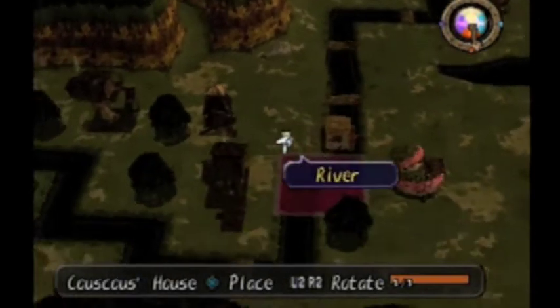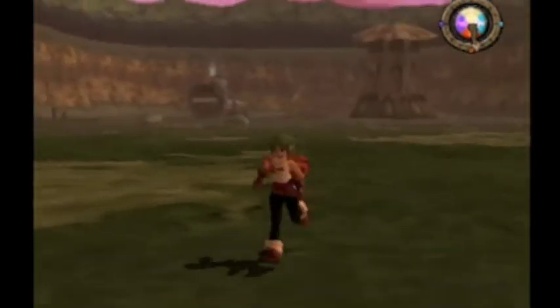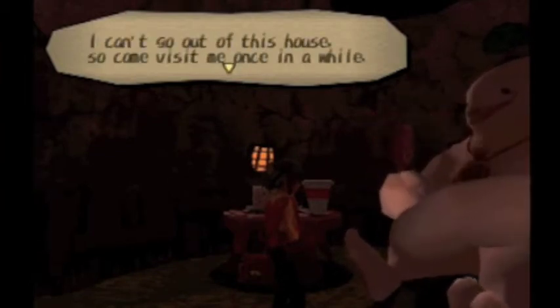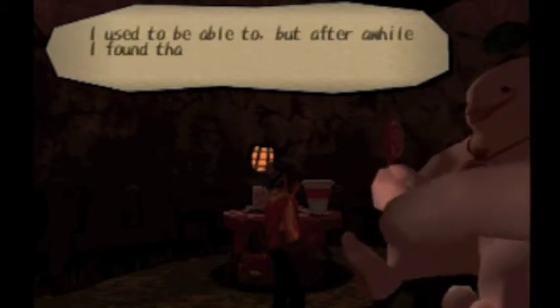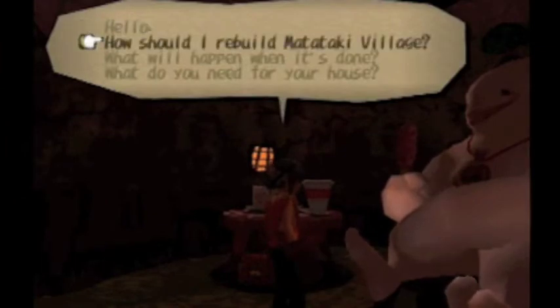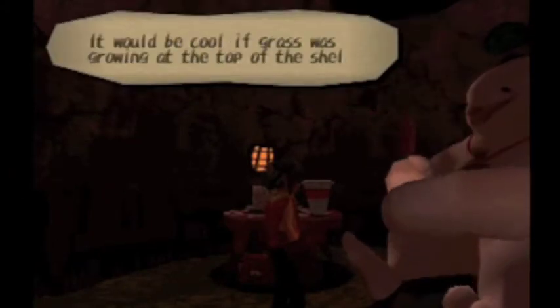Maybe I'll pull up my other file and see what it is that they want. When you come here, you see this fat guy and you're like, "Whoa, hi! Who are you?" I'm Cowscows — nice to meet you, Michael. I can't go out of this house, so come visit me once in a while. Why is it that I stay in here? I just can't get out. I used to be able to, but after a while I found that I couldn't anymore because I kept eating lots of sweets. I wonder if there's any way to make your body shrink. Yes, it's called working out. He just likes hide places, so we'll have to take care of that. What does he need? Grass growing at the top of the shell.